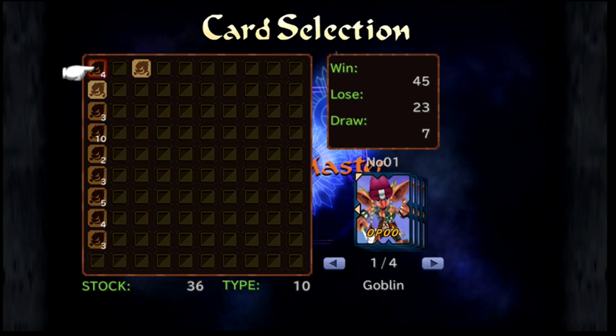Tetra Master is a collectible card game that you can play with a lot of different NPCs throughout the game. There are four topics I will be covering in this video: first, the arrows; second, the numbers and letters — the statistics; third, combat; and fourth, some gameplay tips.